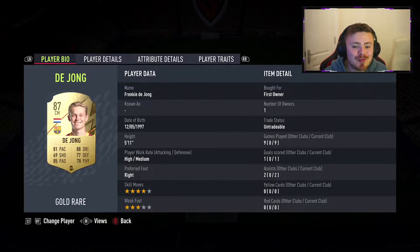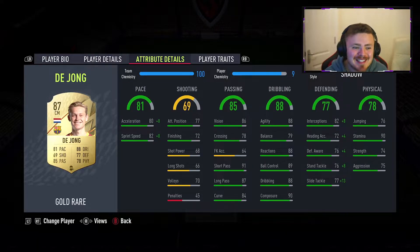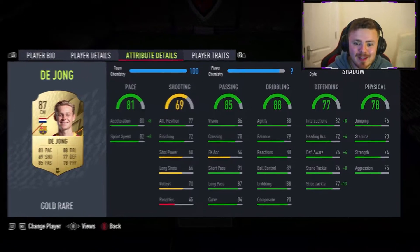Alongside him we've got recently packed Frankie de Jong. I've done a player review on this man on my channel — very nice card. Four star skills, high medium, 5'11". He is the perfect box-to-box midfielder. Offers a lot defensively and going forward he's great at linking up the play. The dribbling's fantastic. When you're in your opponent's final third you need that man to make that cutting edge pass, and that is Frankie de Jong.